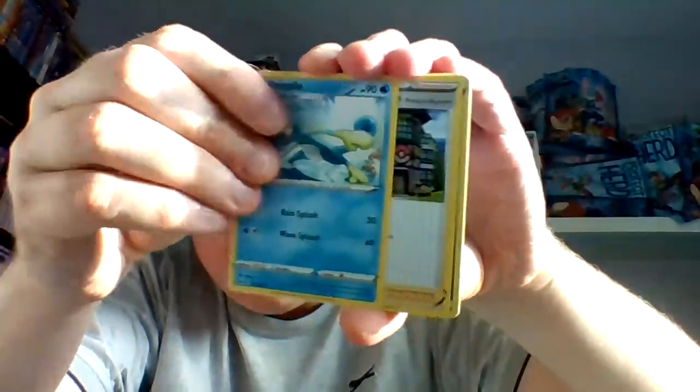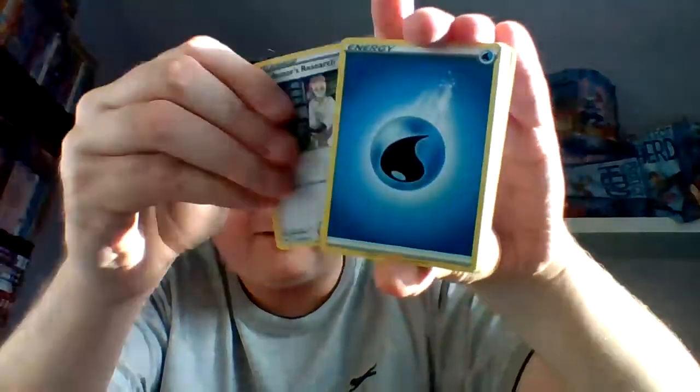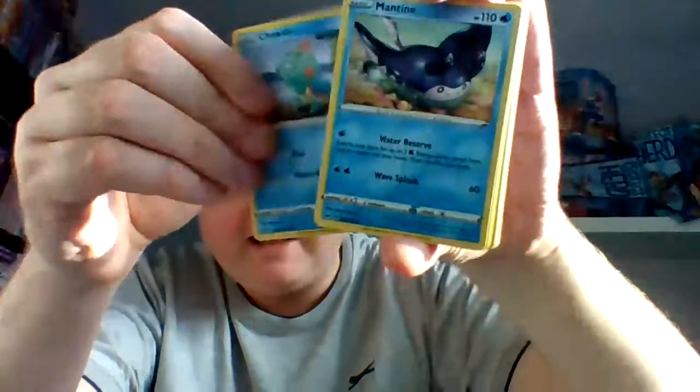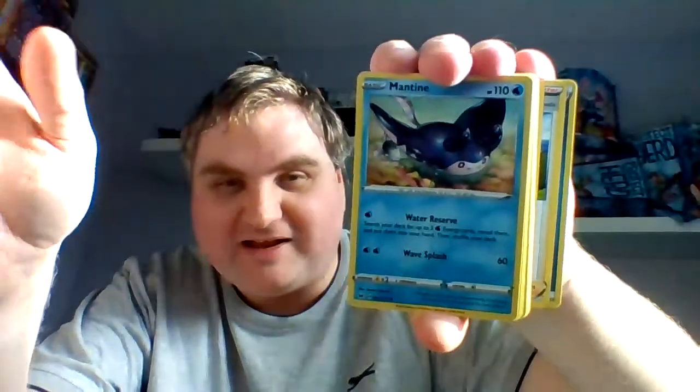Drizzle — that's the second evolution. Professor's Research — discard from your hand and draw seven cards. In this case it's Professor Magnolia; she's the tree-based Professor in this region. More water energy. Is that Sobble? Oh no — Chutu, obviously a new one. I haven't yet played Sword and Shield because I don't have a Switch.